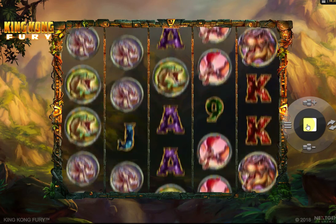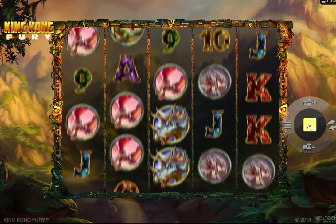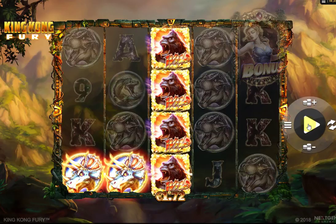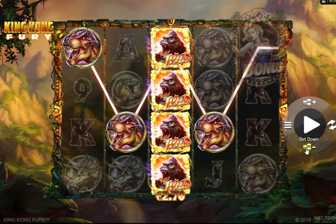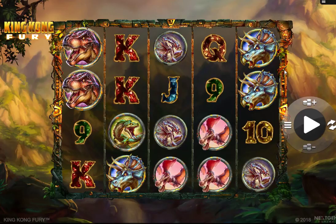We will listen to the reels and the sounds. I will set the stake at the lowest, which is 25 coins. As you can see the stack was there, but we will establish exactly what's happening by looking at the pay tables.